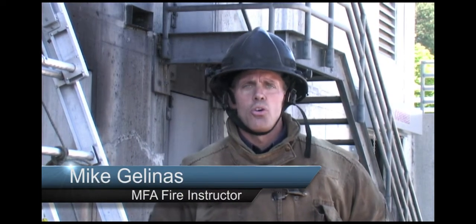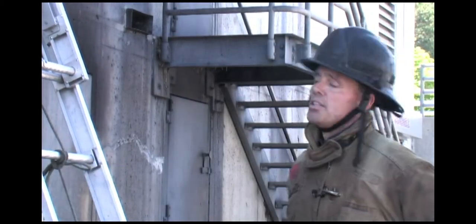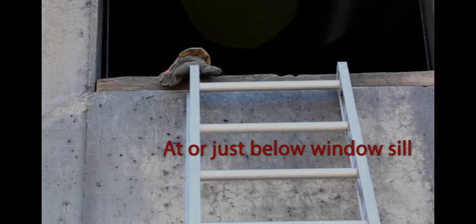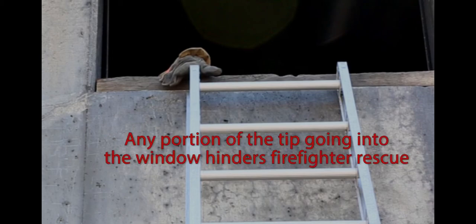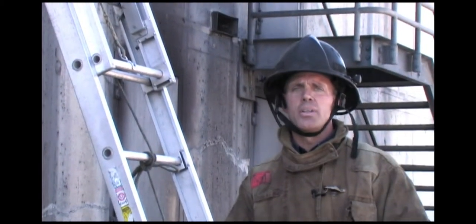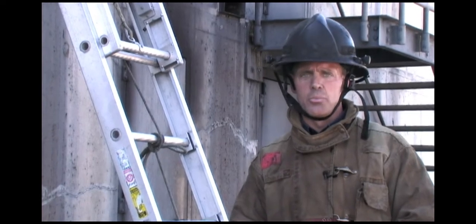The second ladder position we're going to show you is the rescue position. This position is at or just below the window sill, in the middle of the window. The reason we go at or just below is that any portion of the tip of the ladder into the window could possibly inhibit rescuing a civilian, or a firefighter getting onto this ladder. Any part of it sticking up into the window will definitely be a detriment.